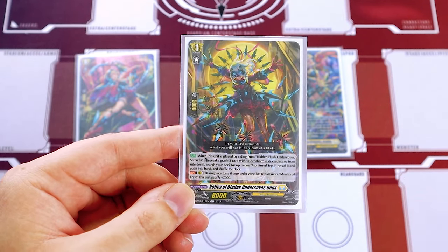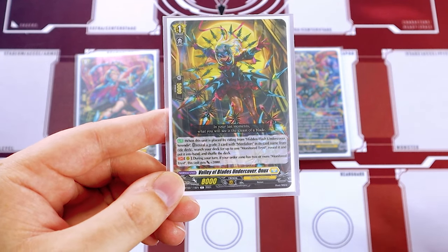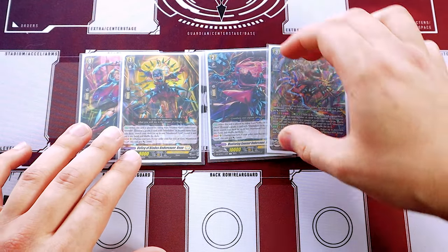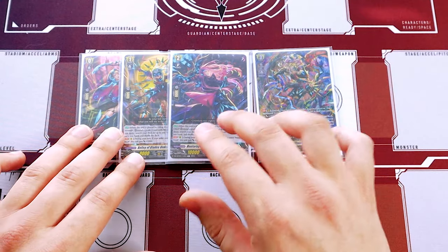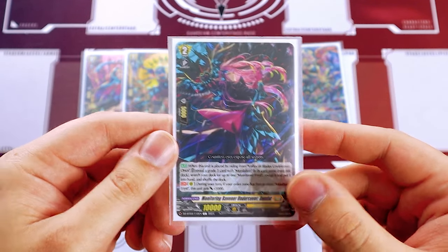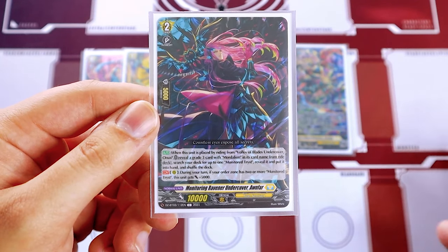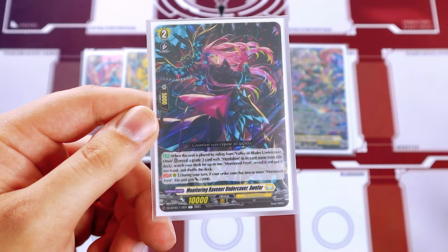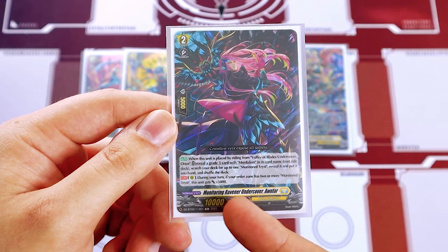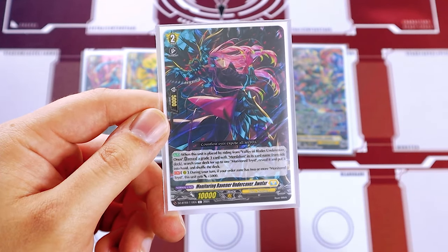I like the ride line because they all kind of do the same thing. Onyx's second skill is Continuous — during a turn, if your order zone has two or more Tists, this gets 2k, so it's a 10k booster. The grade two is Onfar, which is similar to Onyx where it lets you search your deck for a Tist after you reveal Mordallion from your ride deck. If your order zone has two or more Monitor Tists, this gets 5k, making it a 15k beat stick.